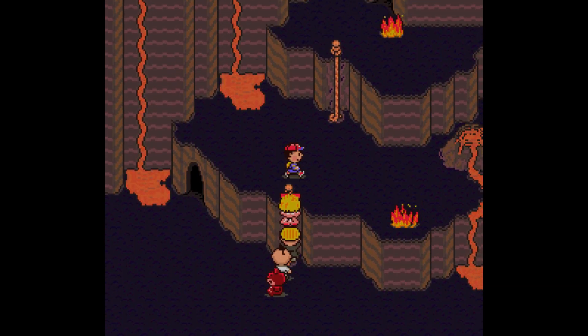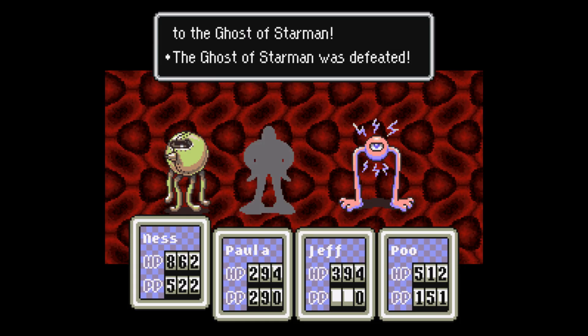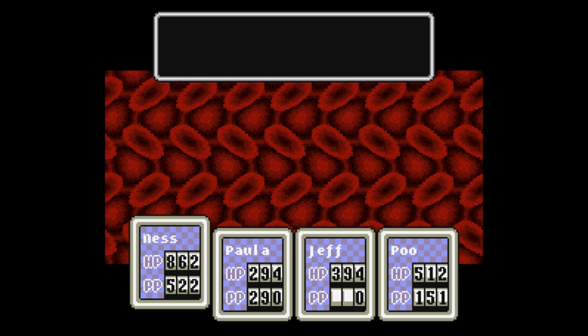You know what's fun to do? Hunt for rare items. I guess some people would find it more tedious than anything, but it's satisfying to collect stuff that's hard to find. A perfect example would be Pokémon Shiny hunting, but that's not what we're talking about today. Today we're talking about Earthbound and its 1-in-128 item drops. There are many enemies that have a chance of dropping an item — well, 1 in 128 of the time.